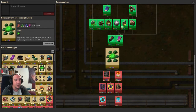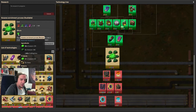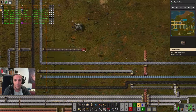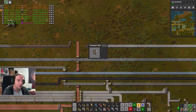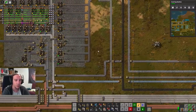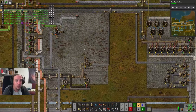Something I discovered was the Kovarex enrichment, which gives me the ability to enrich uranium-238 into uranium-235. The only thing you need is a surplus of at least 30 uranium-235 — it's awesome. I said a few episodes ago that the atomic stuff is nothing special in Crestorio, and I take that back. We're going to run some nuclear power later on too — I want to try out these things.